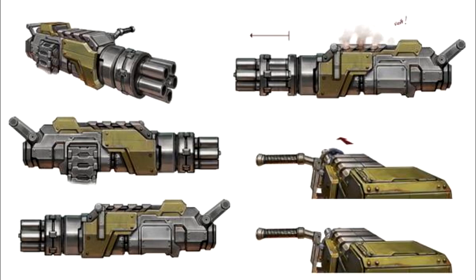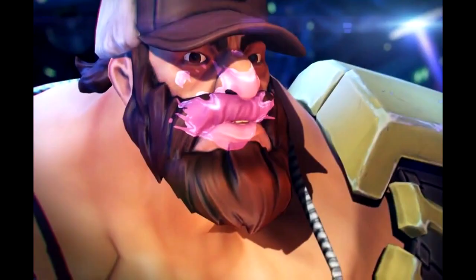His ultimate ability is called Mansformation, where Montana selects an enemy and launches himself toward them, dealing massive damage and knocking back nearby enemies. His skin also turns metallic, reducing the damage he takes. Overall it's easy to see that he's going to be one of those big buff tanks sent to push back enemies in the field.